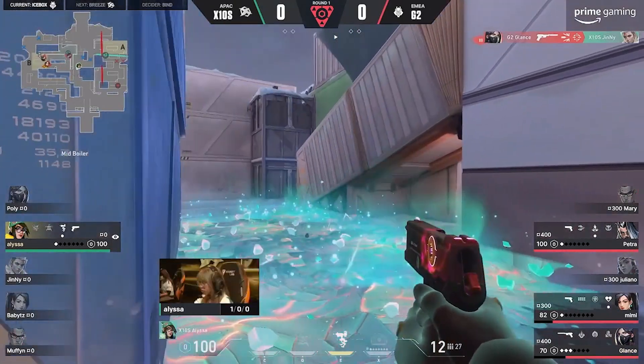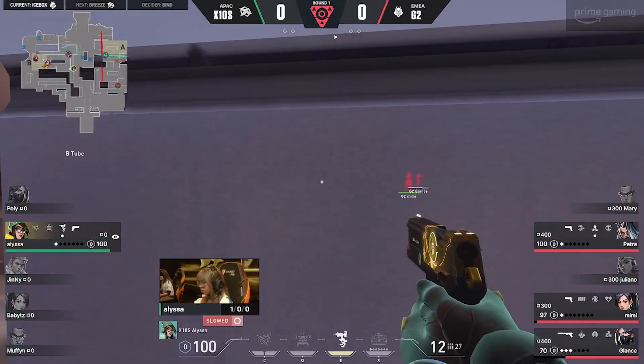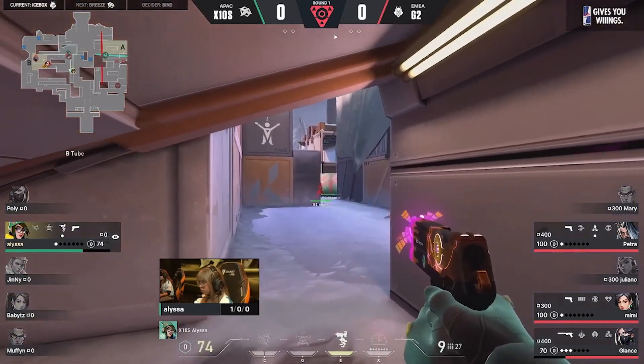And now trouble for X10 — it's all Glantz, finds the third. Alyssa alone, trapped in mid, and G2 has awareness, a slow orb down for the moment, and that spike is ticking.